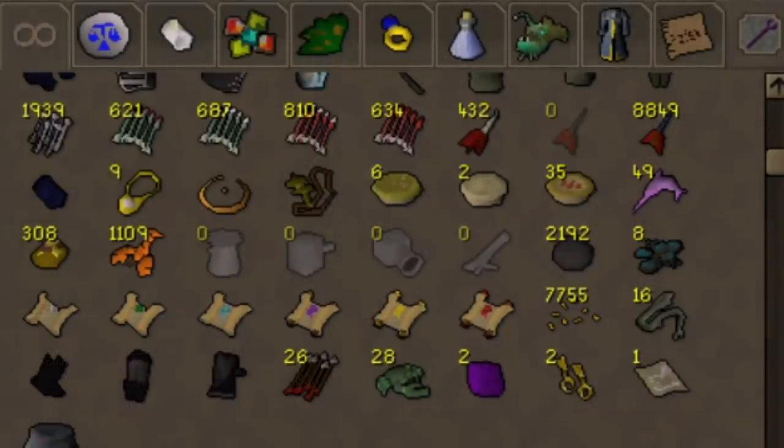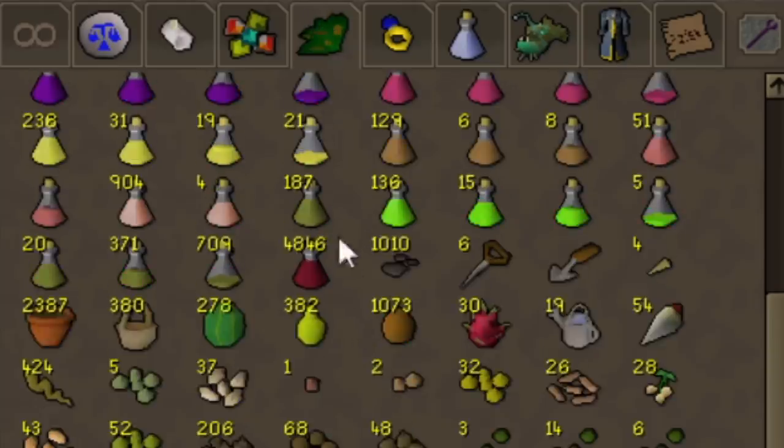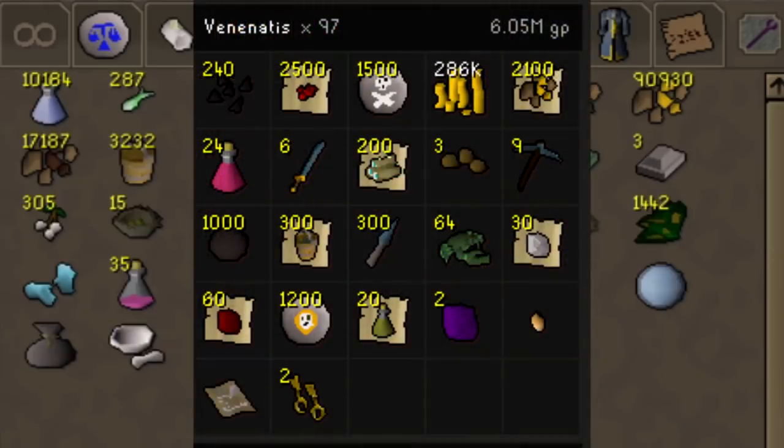First full session of Venenatus done — about 5 to 6 hours. The loot was pretty good. I think we got really lucky on the red spider eggs: 2.5k — that's crazy, that's so good. I'm probably stocked for the rest of the series as is. Also got 9 rune pickaxes so far, at 97 kills.